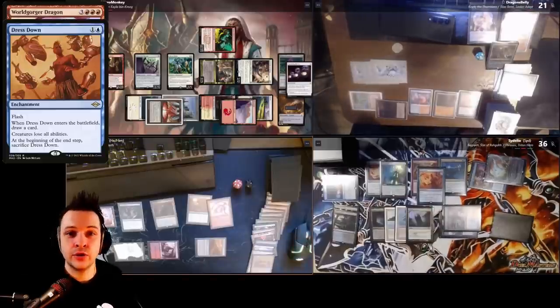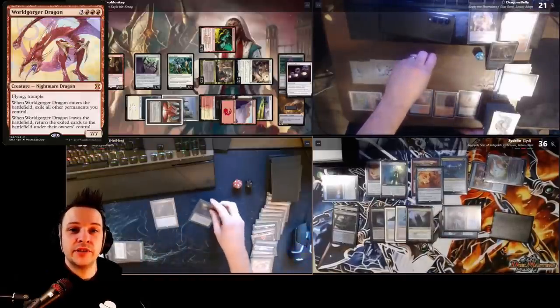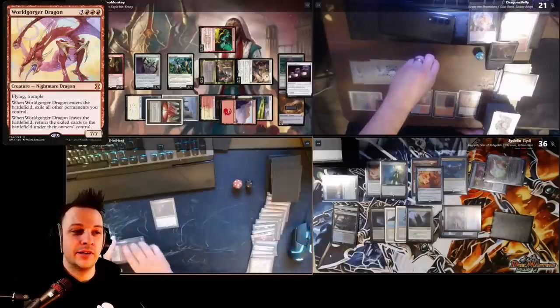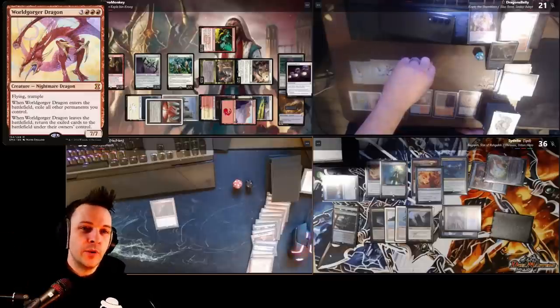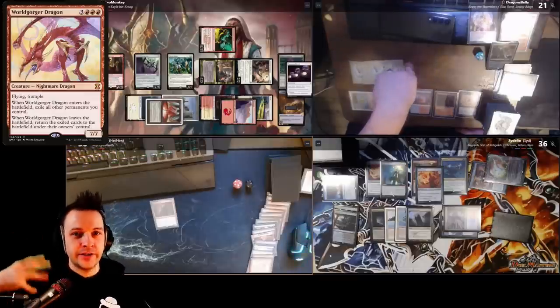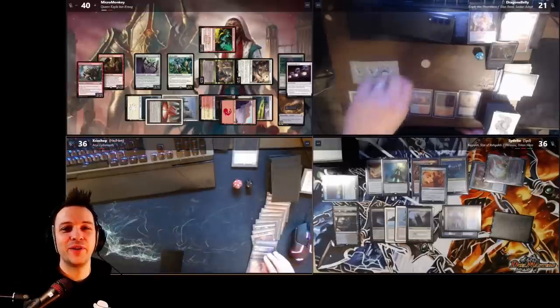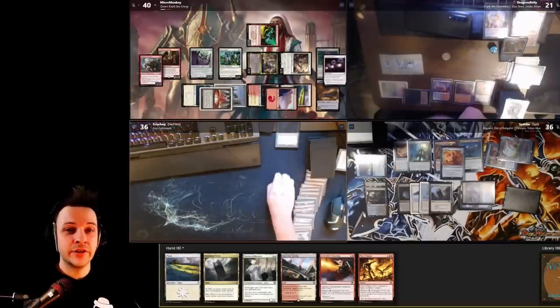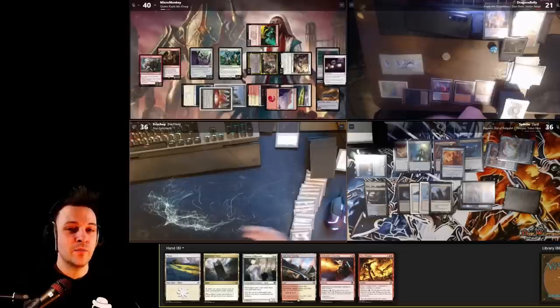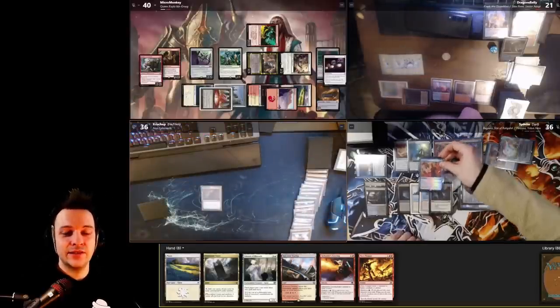Dress Down resolves — Thrasius draws a card — meaning Anji's entire board state is permanently gone. This is why this combo is unpopular: if it fizzles, there's no comeback — it's a very all-in combo. He plays a Polluted Delta and cracks it, but because Dress Down is in play my Archivist of Augma doesn't trigger. After the turn, Dress Down sacrifices itself and my creatures are back to normal.